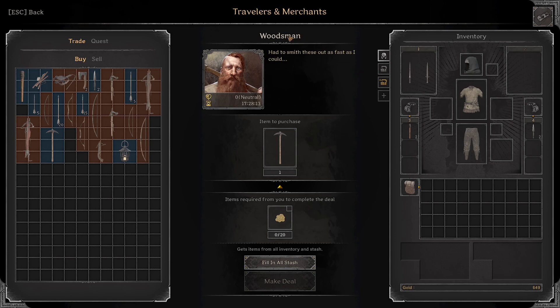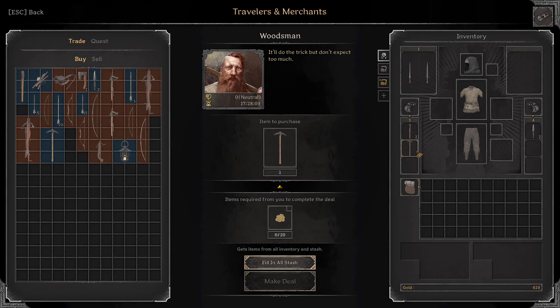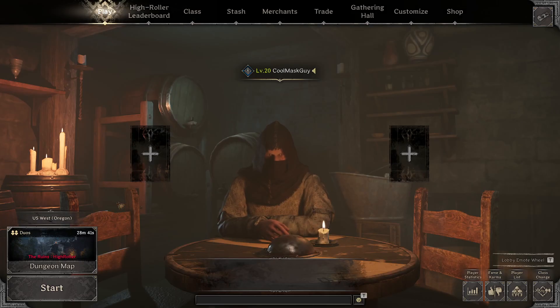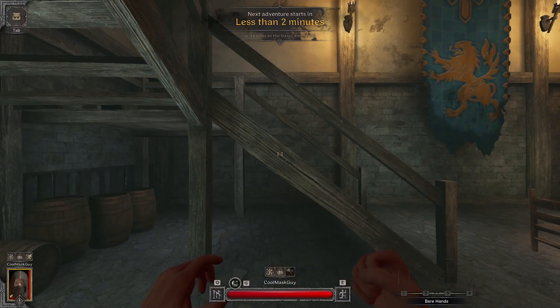Next, you want to go to the woodsman and buy a pickaxe. After you've got your perks set up and your pickaxe, that's really all you need. Obviously anything else just helps, but a pickaxe and a dream is basically all you need.